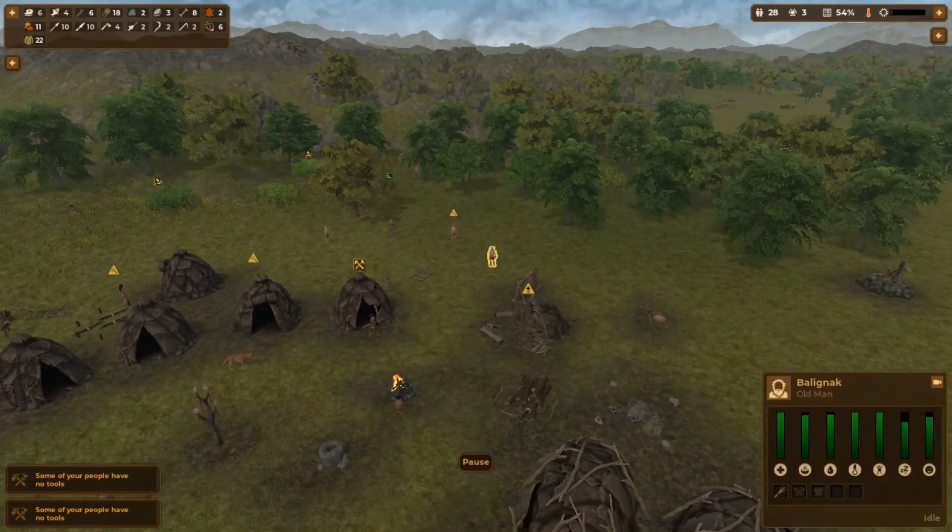Another pickaxe might be a good idea. Some of our older tents are starting to fall into disrepair, so I need to get those fixed up as soon as I can. Let's put the priority up on that. Kill him — somebody harvest that. I mean, if something walks into the village, I'm going after it. Alright, we're now at 30 people.